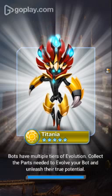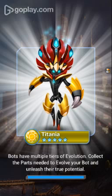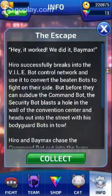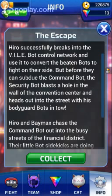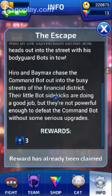I earned a prism by clearing a stage — it's Titania, a yellow five-star bot. Bots have multiple tiers of evolution; collect the parts needed to evolve your bot and unleash its true potential. New mission log — The Escape: Hero successfully breaks into the vile bot control network and uses it to convert beaten bots to fight on their side. Before they can subdue the command bot, the security bot blasts a hole in the wall and heads out with bodyguard bots. Hero and Baymax chase the command bot into the streets, but their bots need serious upgrades.